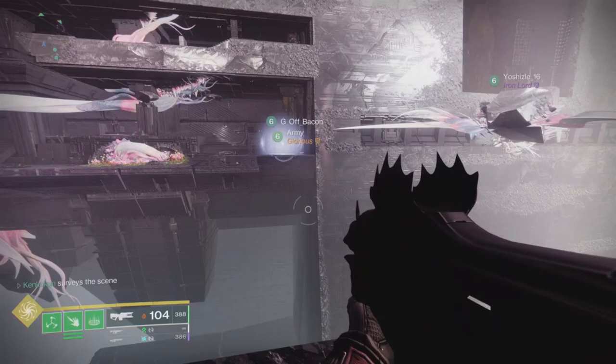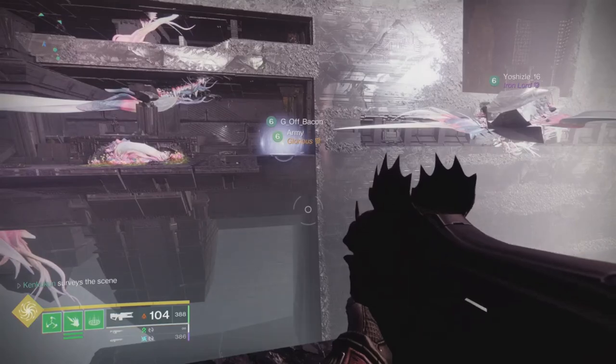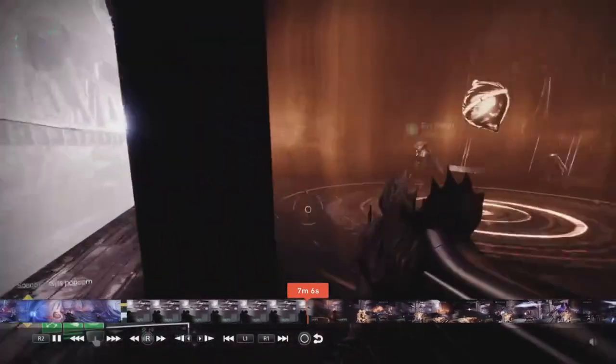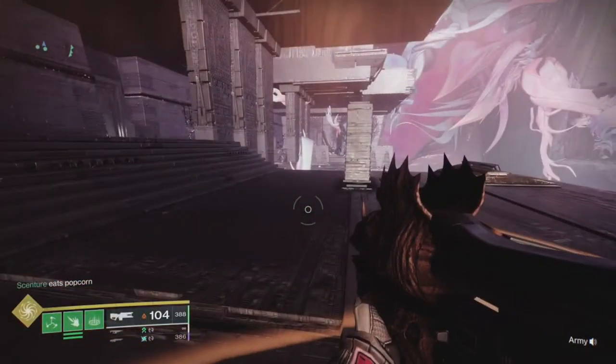The tunnel section also relates to the raid boss wipe mechanic at the end of the raid — I'll explain that in future videos. Now I'm on ad clearing duty. I'm also the second runner — I'll be lighting up the dark plates on the dark side the whole time. Instead of going to the other side and activating plates, I stay on this side and shoot plates in tandem with my teammate.